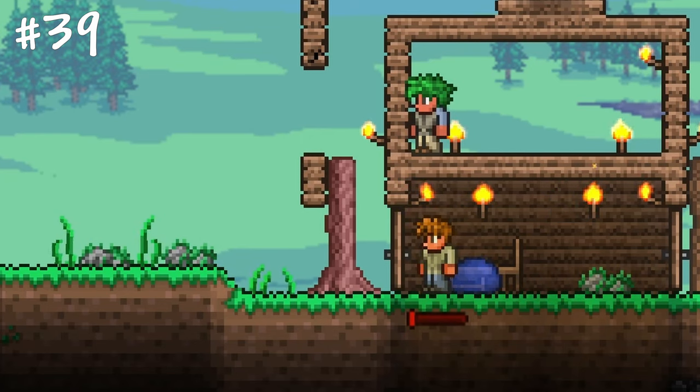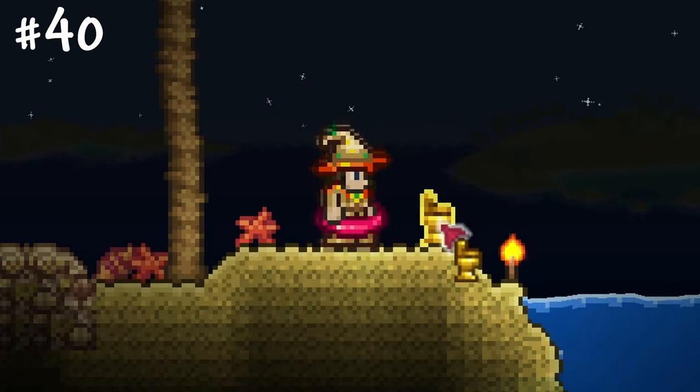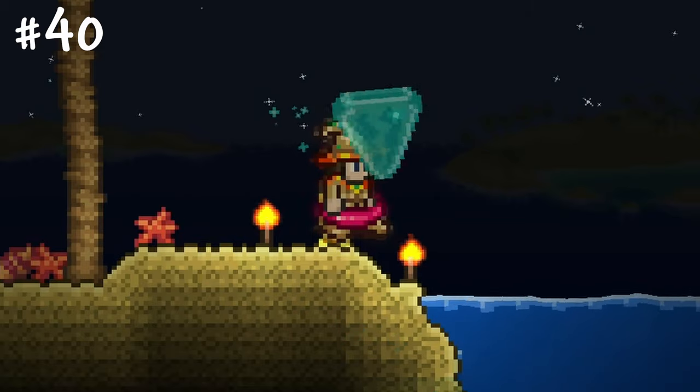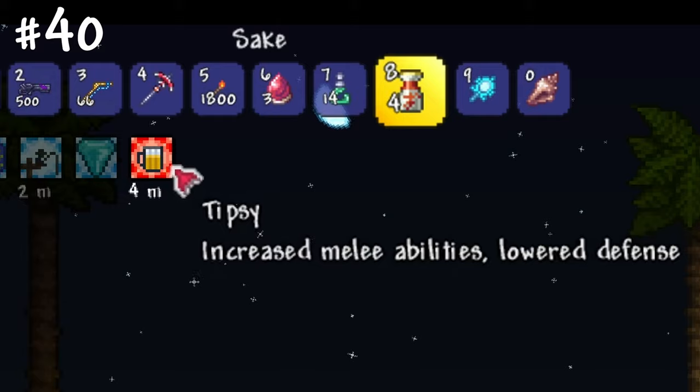If you're playing a hardcore character and need tombstones, just kill an NPC. Sitting on a toilet or floating in water with an inner tube equipped will boost your fishing power by 5 points.